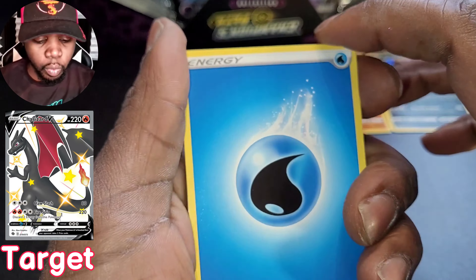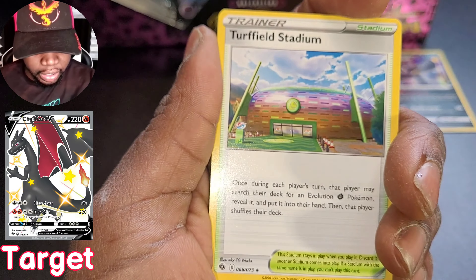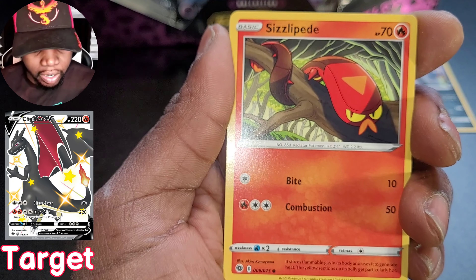Code for you and water energy. We have Malamar - very nice - Tough Field Stadium, Leopard, Inkay. Oh my goodness, there's something there - not ready already. Pokeball, oh - target for this set, going for that Charizard, got to right? Got to go for the Charizard. Sizzlipede, Zigzagoon, Scraggy - there's definitely something there.